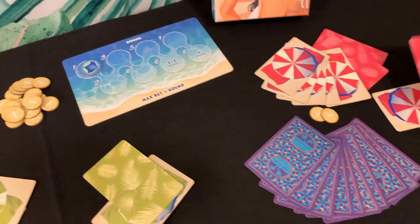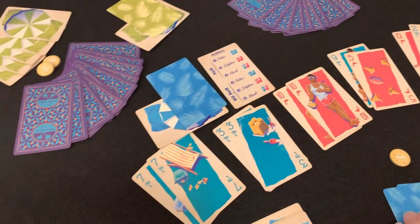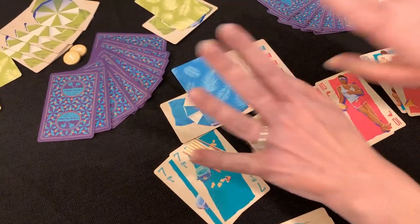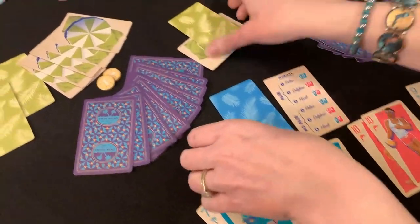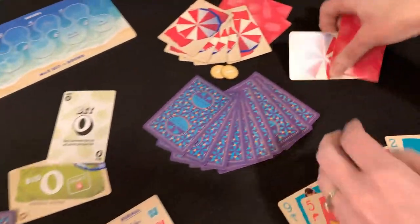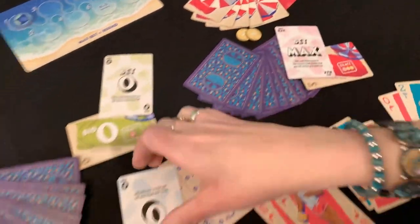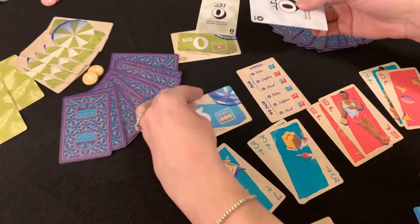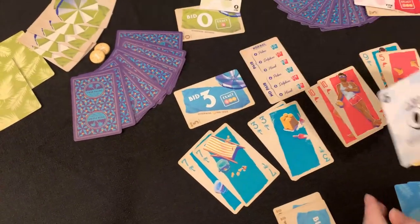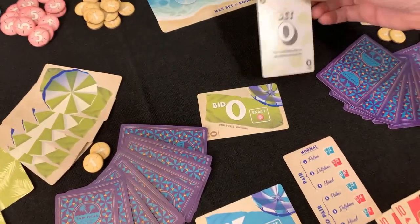Bids and bets are placed face down, and then on the count of three everyone reveals them. Once revealed, we can see what our bid and bet are. Since both players bet zero, those bet cards go back in hand. Now we can see that the other player is trying to hit a bid of zero.